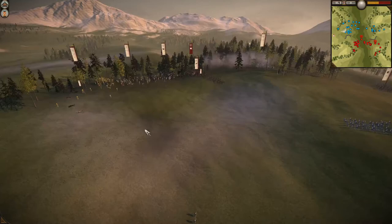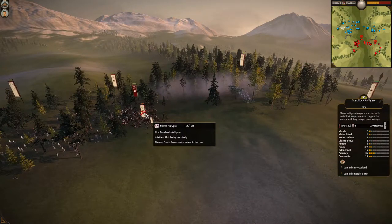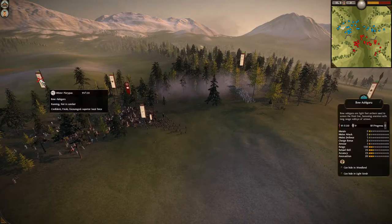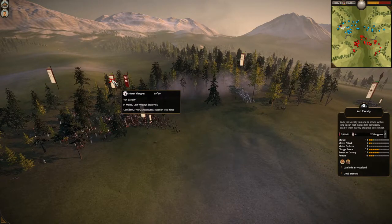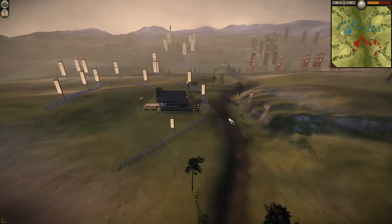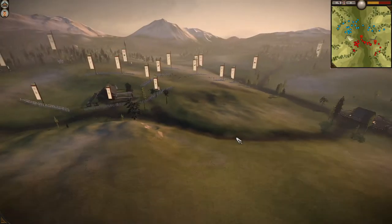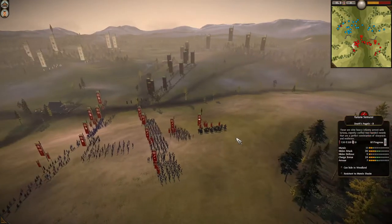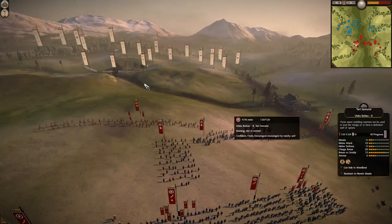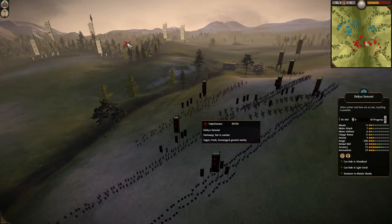I lost one unit of light cav over here but managed to get into his matchlocks and hit a bow unit. This cavalry is tied down and getting shot at by his own bows too. At this point I still have three or four units of cavalry left — I'm perfectly happy to send those out one or two at a time. Our men are running from the battlefield — your Daikyu are almost ready to start engaging his units.